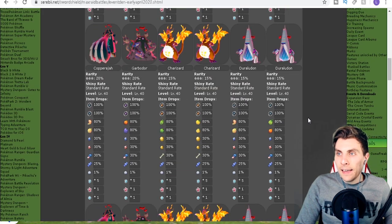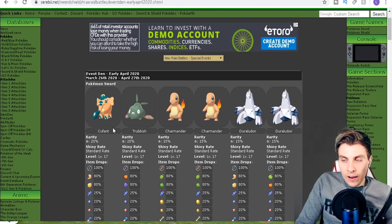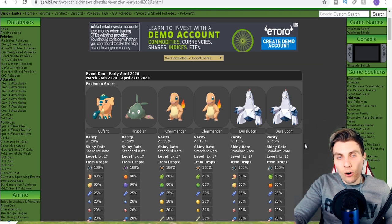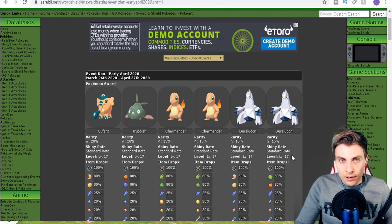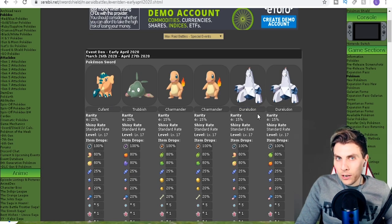Going through Sword first: on one-star raids you've got Cufant, Trubbish, Charmander, and Duraludon — the pre-evolutions of the GMax Pokémon. These are all available on one-star raids, which is great especially if you're just starting your playthrough of Sword and Shield. If you've just got the game and you're in the wild area, you've got access to those dens. Getting that Duraludon early on is pretty nice.